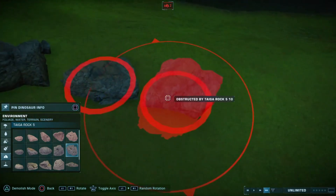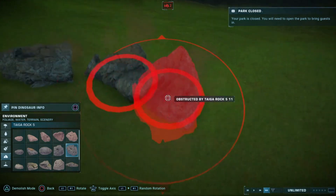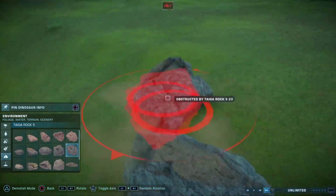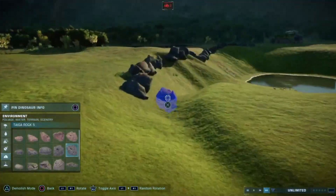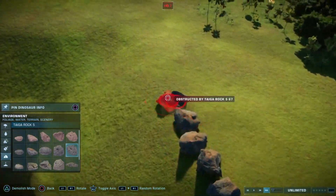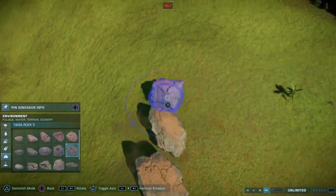If you lay them precisely next to each other so there's no gap, the animals can't break through and can't escape. I know I'm on sandbox mode so the escape settings are off anyway, but these rocks all the way around the edge do act as a barrier.